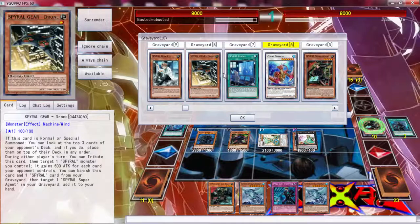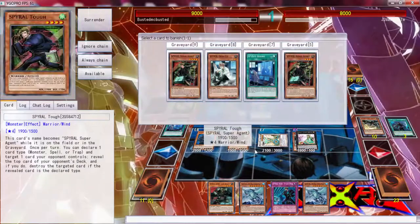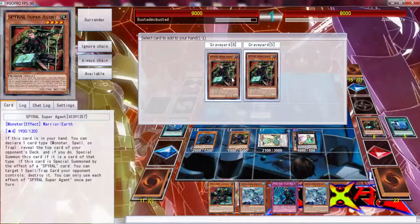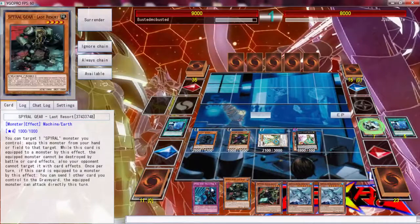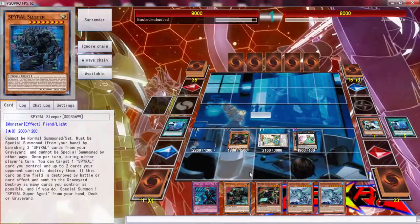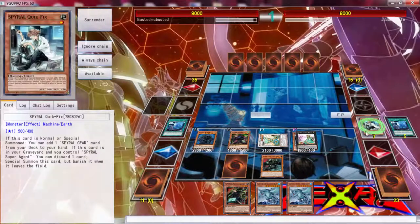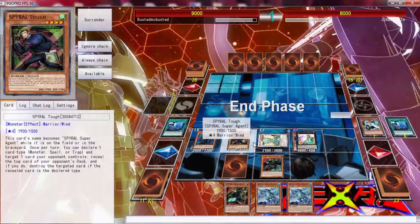We can use Spiral Gear Drone — it says banish one Spiral card from your graveyard. Let's activate the Drone, banish the Resort, and get an Agent back to our hand, just to keep the advantage up. For next turn we can just do a whole bunch. Sadly we don't get to see the next three cards.